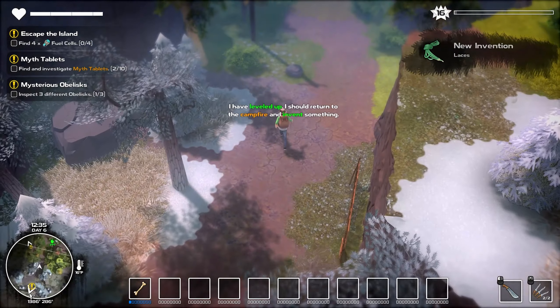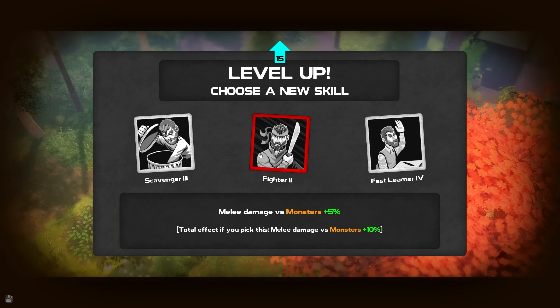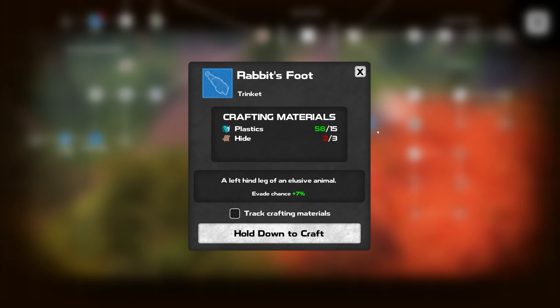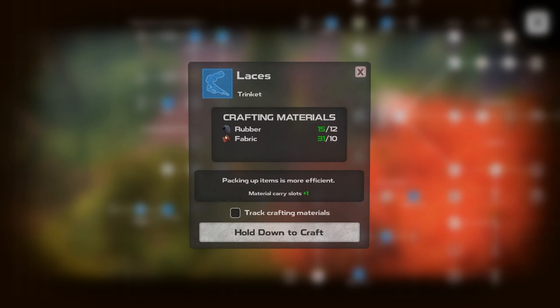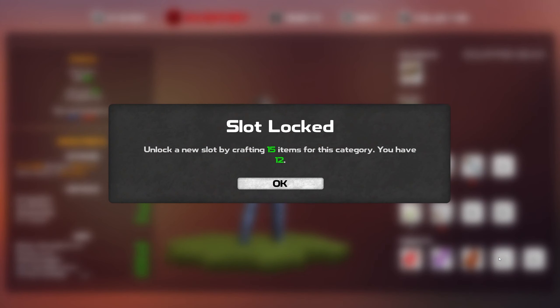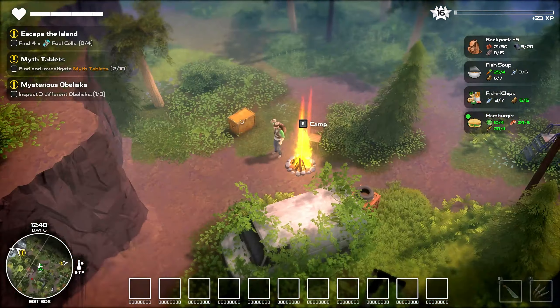Laces — that'll help keep our shoes on — and a rabbit's foot. Let's take a sit and see what we got. Fast learner, scavenger — let's take fighter since we don't seem to be finding a ranged weapon anytime soon. We might as well take the additional melee damage. Crafting materials — plastics and hides, evade chance plus 7%, that sounds spectacular. Laces: packing up items is more efficient, material carry slots plus one. The more of these things we make the more slots we get — we'll use it eventually, maybe, probably not.